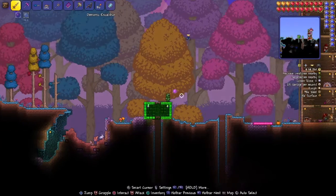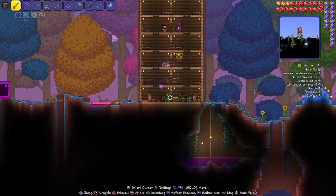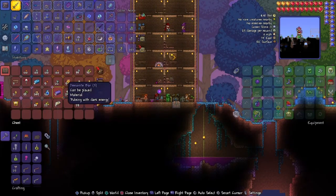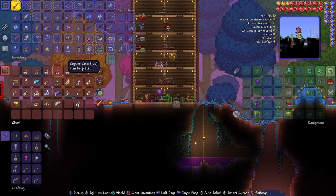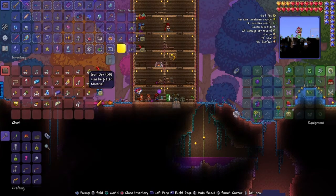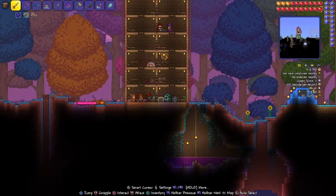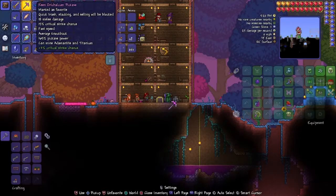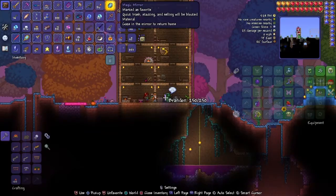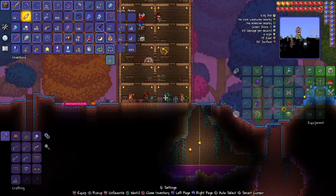I'm pretty positive I do have the plan somewhere. I haven't played this game in so long — it's gonna be quite hard for me to remember. I've got 69 gold, cobalt, demonite, vendor medals... I don't see it. Maybe we don't have one. So today we're gonna be working on getting the medicated bandage.